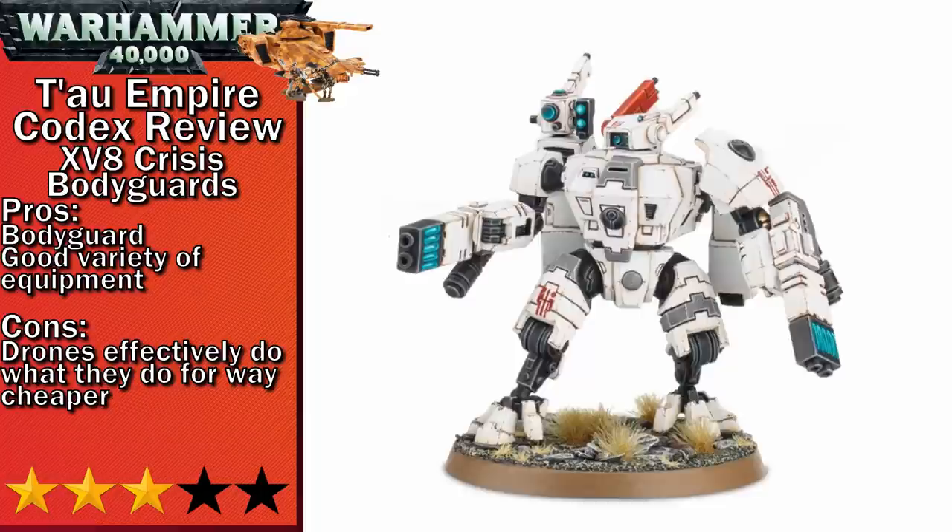Next up in three-stars is the XV-8 Crisis Bodyguards. Really quickly — same as the Crisis Battlesuits, but you pay three points for the bodyguard rule and one more leadership on every member of the squad. Not the worst option, but worse than the regular suits.